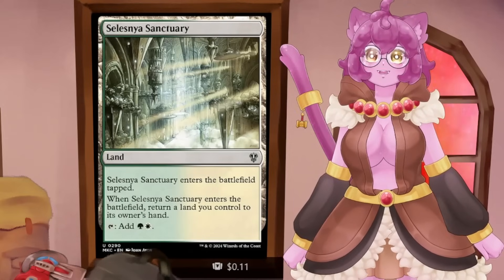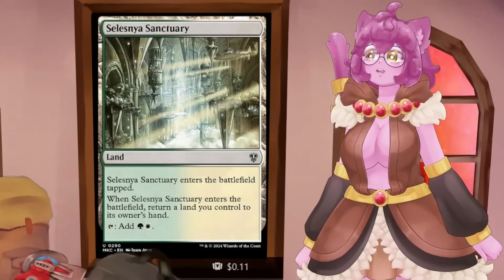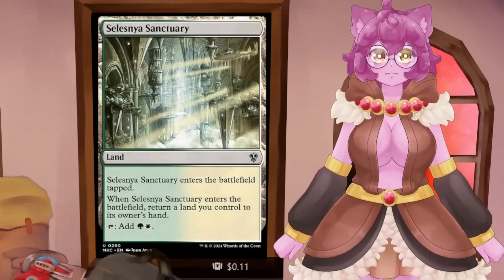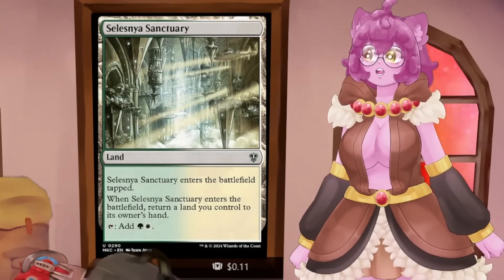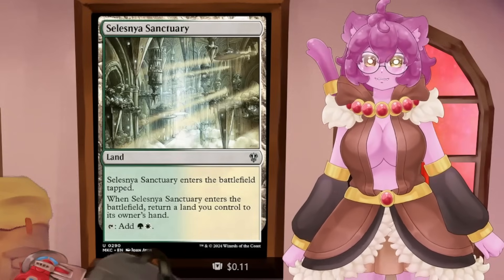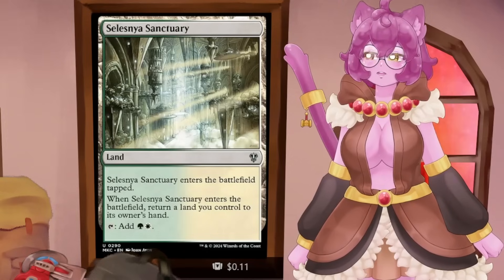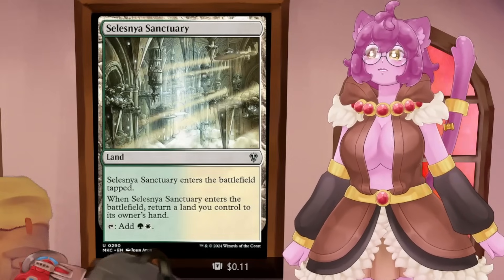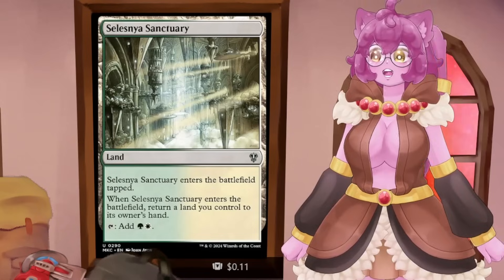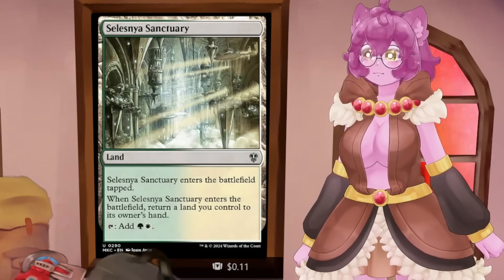Then there are dual-colored bounce lands. I mentioned bounce lands before — they are fantastic at being able to recycle different things you have. If you have MDFC lands, these work really well with them. Selesnya Sanctuary, for example, bounces any land you control to your hand, letting you reuse cards like Bojuka Bog. They allow you to reuse MDFCs that you dropped onto the table earlier. They are fantastic.